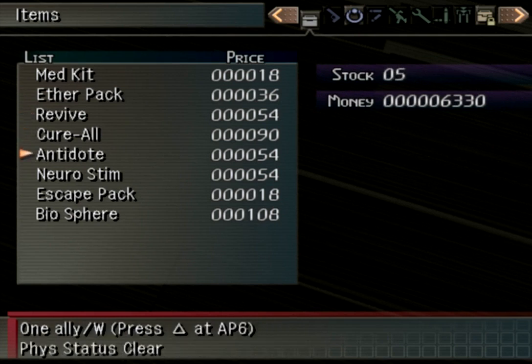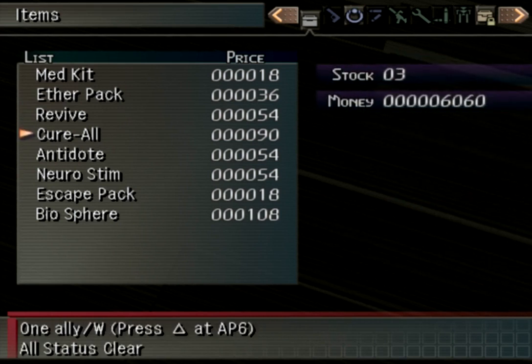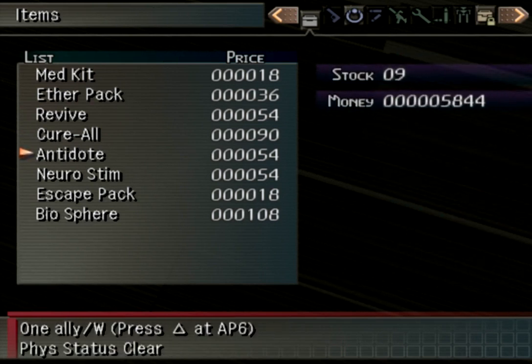Q-R-All — don't mind if I do. It doesn't seem like we'll be needing a whole lot of money for investments. Just look at these status recovery items.